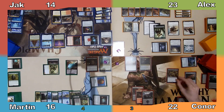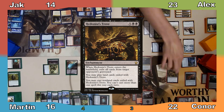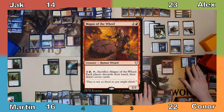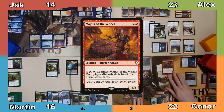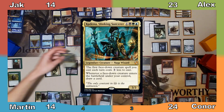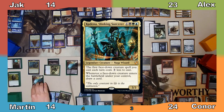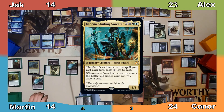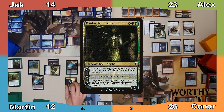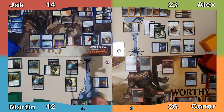Connor casts Hedonist's Trove, exiling my graveyard, plays a Forest from the exiled pile, and casts Magus of the Wheel before ending his turn. I draw, triggering Fool's Wisdom, and Connor drains me for 2. I cast Kadena, manifest a card with Scroll of Fate, and draw a card. I lose 2, Connor gains 2, and I cast Vraska the Unseen. I use her minus-3 ability to destroy Connor's Curse and pass to Jack.